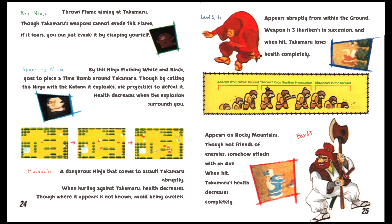Red ninja: throws flame aiming at Takamaru — though Takamaru's weapons cannot evade this flame, if it soars you can evade it by escaping yourself. Sparkling ninja: by flashing white and black, goes to place a time bomb surrounding Takamaru — though cutting this ninja with the katana causes an explosion, use projectiles to defeat it. Health decreases when the explosion surrounds you. Musasabi: basically the stereotypical ninja on a kite — a dangerous ninja that comes to assault Takamaru abruptly. When hurling against Takamaru health decreases. Though where it appears is not known, avoid being careless.